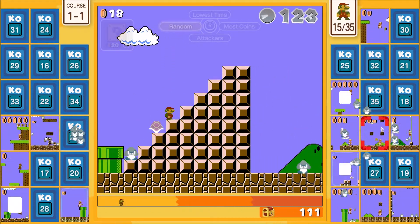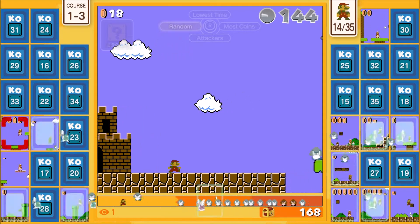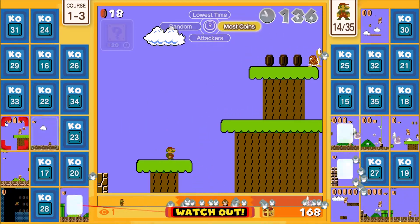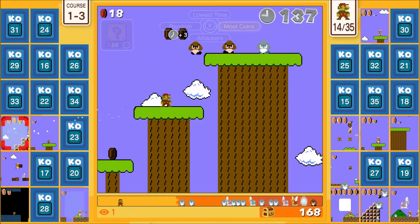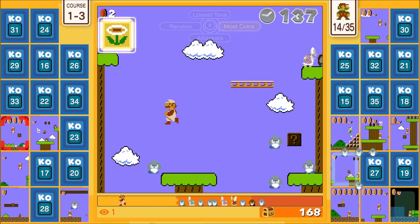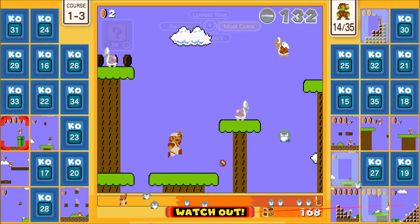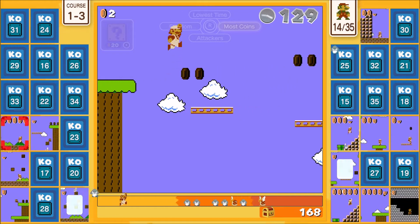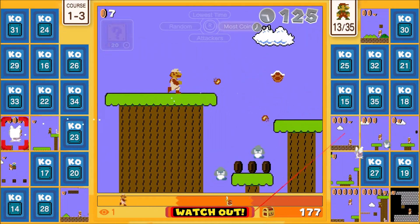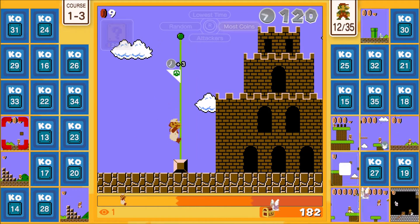It's interesting — all the turtles are staying on ledges they normally wouldn't. They probably made some changes for competitive play. You have so many Goombas. Let's go for most coins — considering we're almost at top 10, that'll be really beneficial. I like the high jumping. The only thing I don't like is how slow the character is.